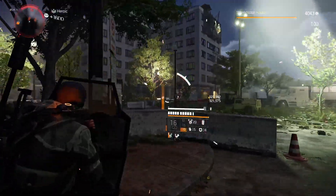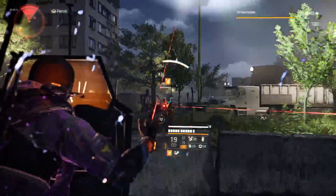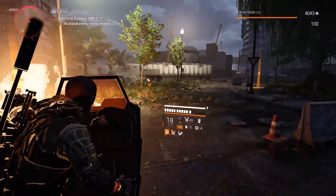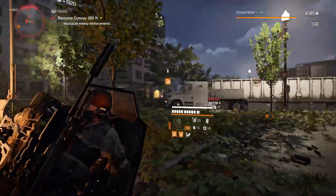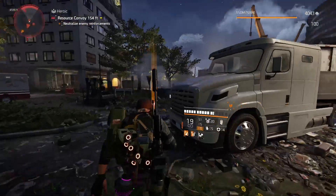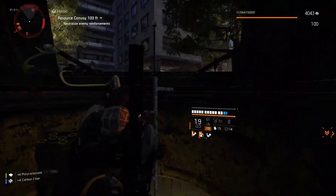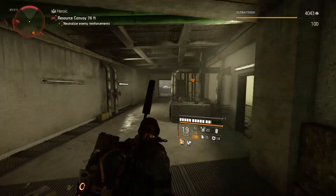You'll notice I have Optimist rolled on the TDI card instead of Up Close and Personal. The reason is I'm not limited to seven-meter engagements like you would be with Up Close and Personal. A lot of times I'm fighting at around ten meters, so that talent would be useless. Through trial and error I landed on Optimist for the pistol, and it's worked out quite well.